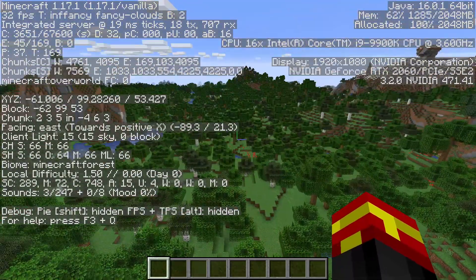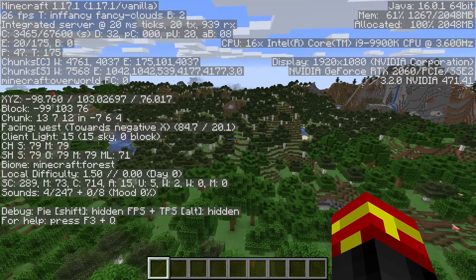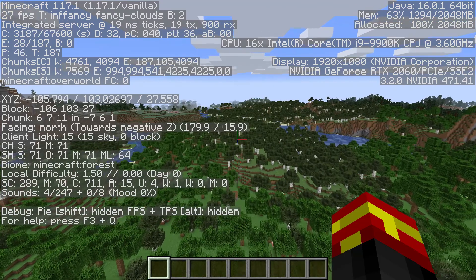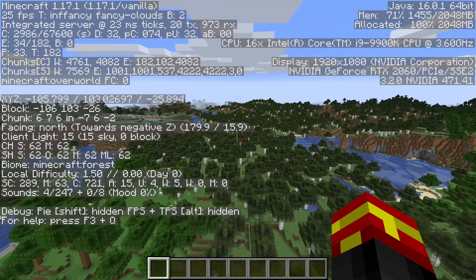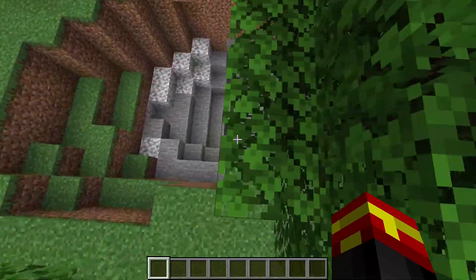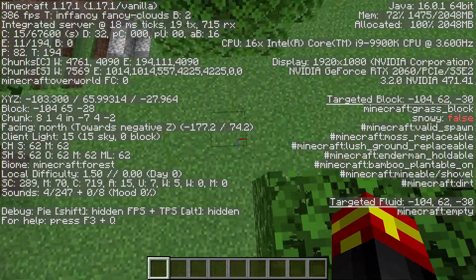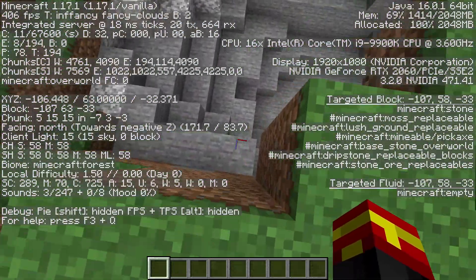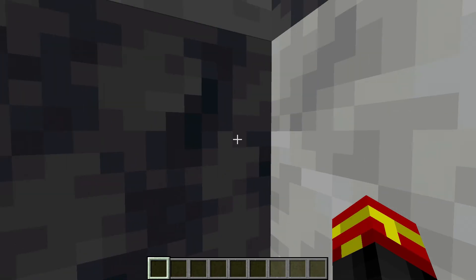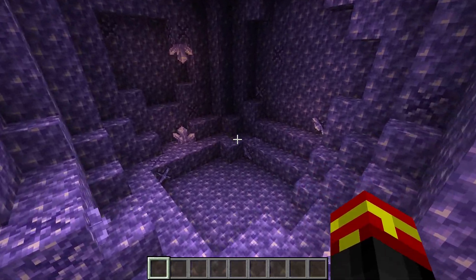Back in my Minecraft world, I'm now going to try and find that Amethyst Geode. I travel to X minus 105, then to Z minus 31, heading off into this birch forest. I am now at the location where the Amethyst Geode should be. There's a small cave here so let's dig down. As we dig down we've intersected the basalt and calcite layer — and here is the amethyst. Boom, there we go — the Amethyst Geode we were trying to find.